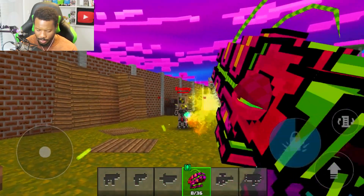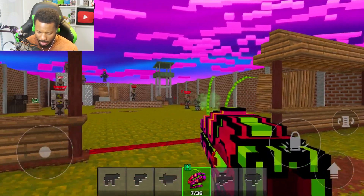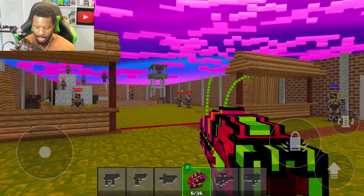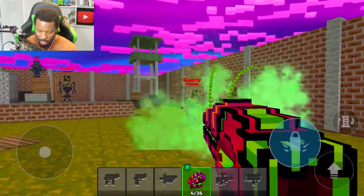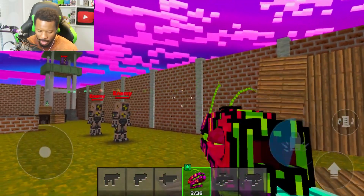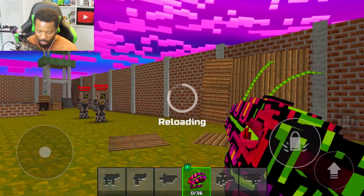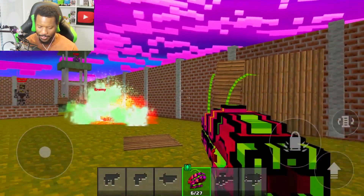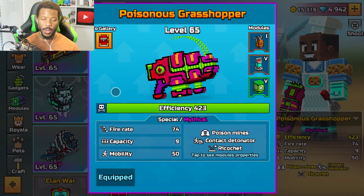It kind of goes straight down when you shoot it, so even if I look straight at them it goes a bit down. From this distance it kind of arches down and then goes up to hit them, so your best bet is probably getting a little closer. If you're feeling good you could do a ricochet — it's got to be off this wall. There we go, perfect — nicely done.